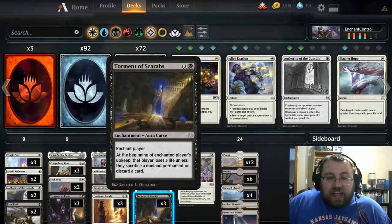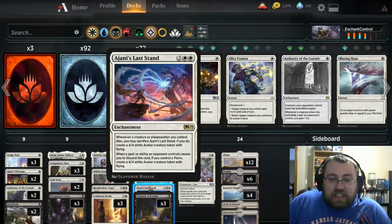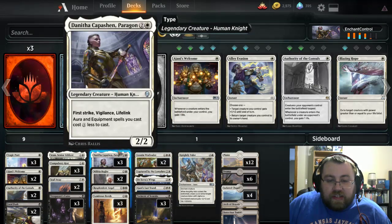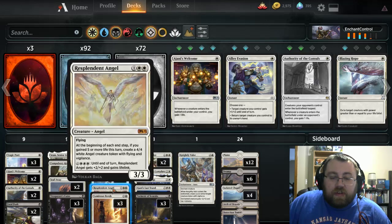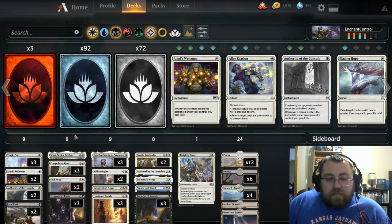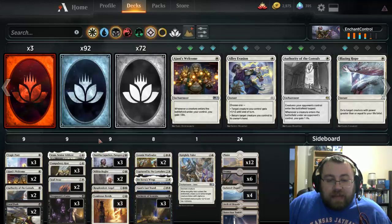Then there's stuff like Torment of Scarabs. I put a Giant's Last Stand in there against this card meta — it's more of a test than anything else, but it also protects Danifa. We also have Leonon Wardleader as kind of a way to help us gain consistent lifelink with one of our cards as a one-of. Mostly the main components of this deck are just to try to control with auras and see what happens.